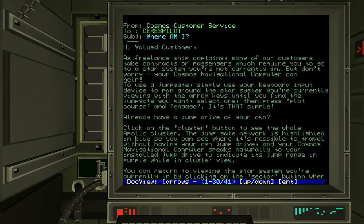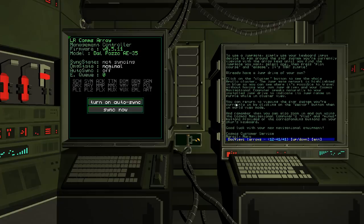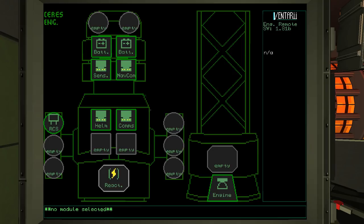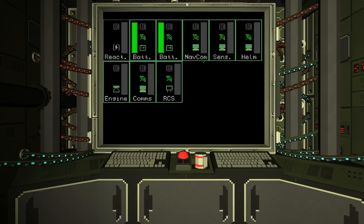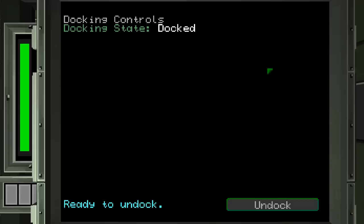I'm heading over to the reactor bay here. This is a slightly different design of ship — we've only got some of our cargo space available. Looks like we have reaction control thrusters and helm. This is the power area. With each of these, you can set them so that they come offline when you're in EMCOM — Emissions Control mode. Because this pulls a lot of its tropes from submarine simulators, there are many ways to minimize your signature in deep space.